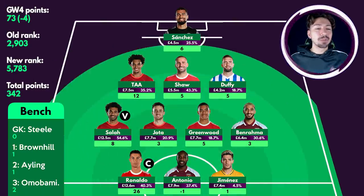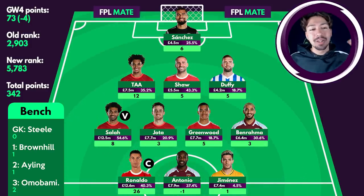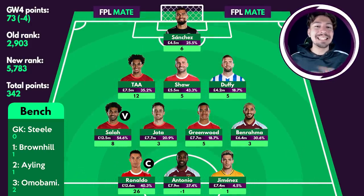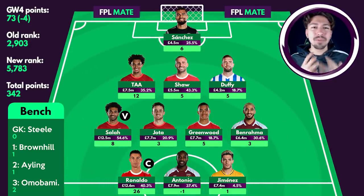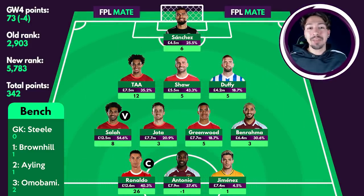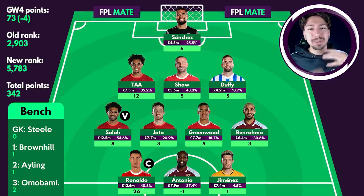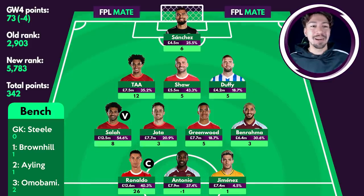Let's have a look at my scores from game week four. I've dropped in rank from 2,903 down to 5,783, which is a little bit disappointing. It's a bit of a weird week though, because if I got just one more point I actually wouldn't have had a red arrow at all — I would have been around the same rank, maybe even gone up something like 50 places. So it was super tight up there.